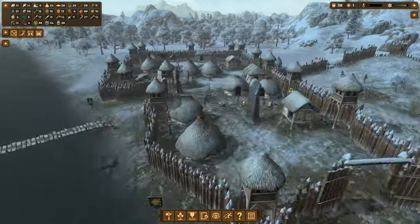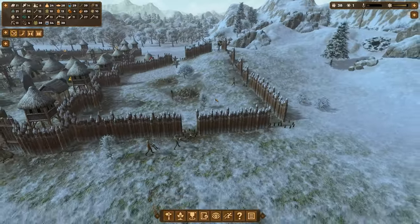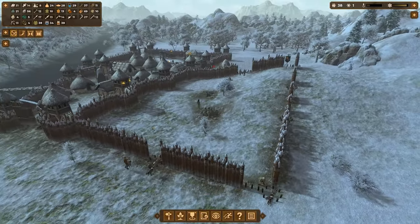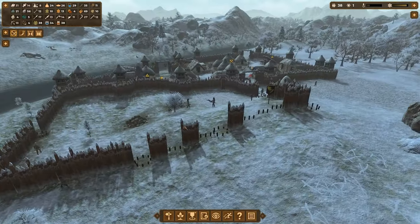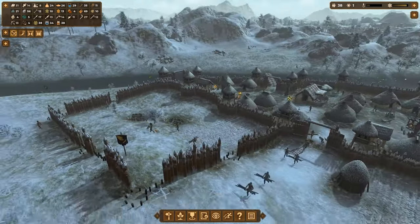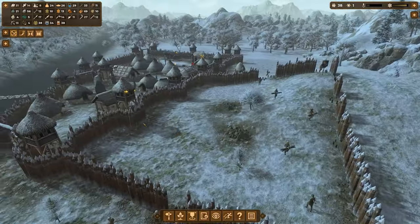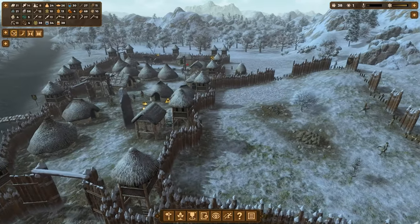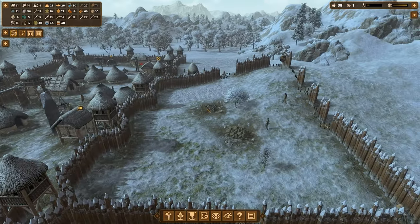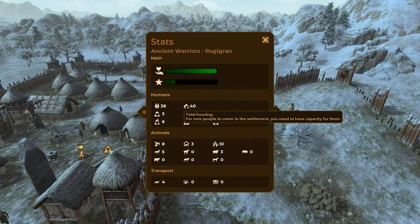Hello and welcome back to another episode of Dawn of Man. In this episode we're focusing on expansion — expanding our little base in this direction. We want to have a bunch of towers over here, and maybe a gate. The towers are going to go on the corners here, here, and here. We're expanding in this direction because it's basically a cleared-out space with nothing here, and we can build more huts to grow our population — currently sitting at 40.